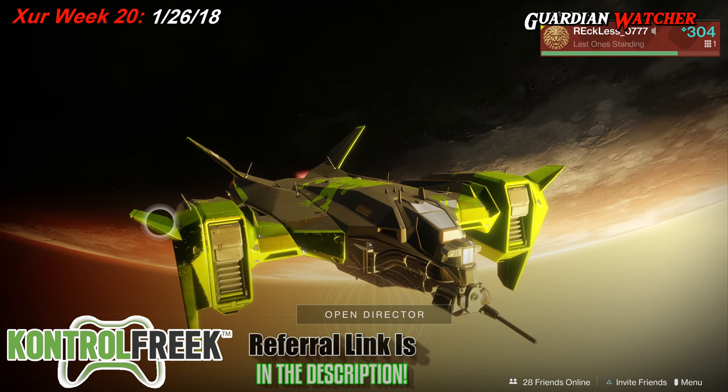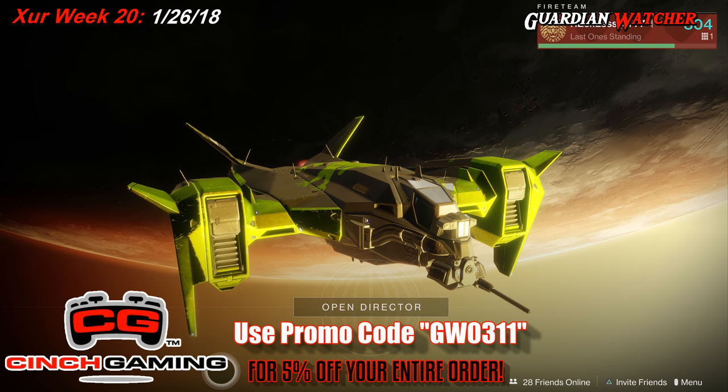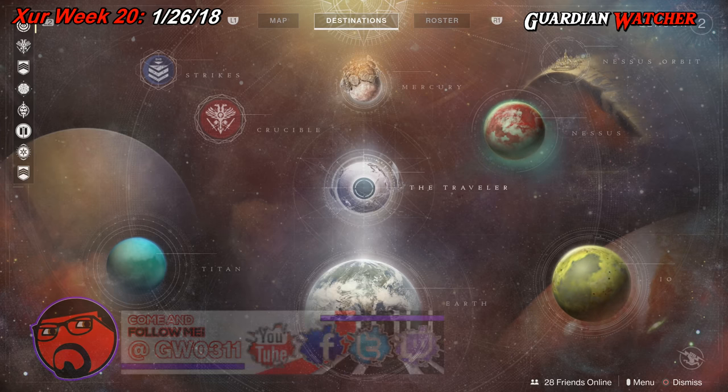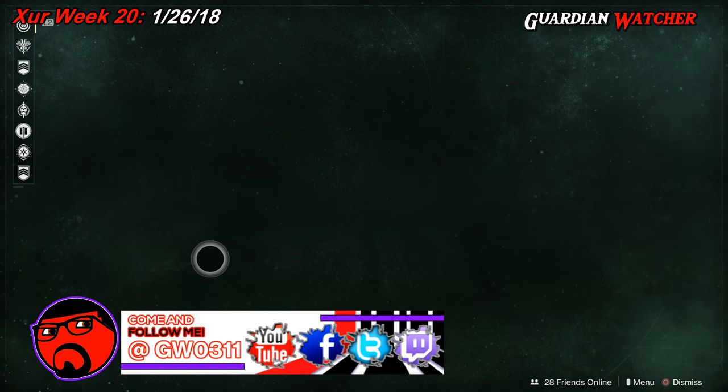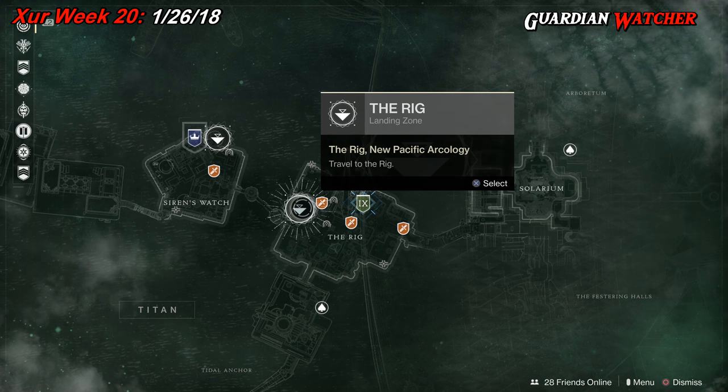PSN was down earlier which is the reason why I wasn't able to do this video sooner, however I'm able to do it now. Xur is actually located on Titan at the rig, so we're going to mark him and go there and see what he has.